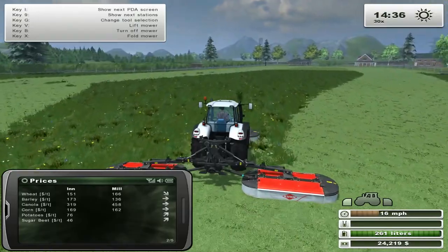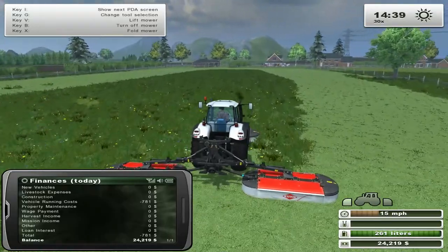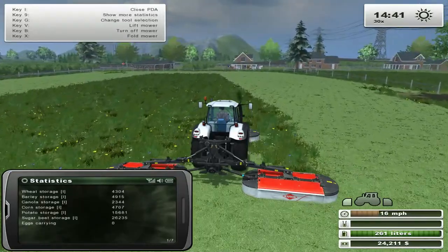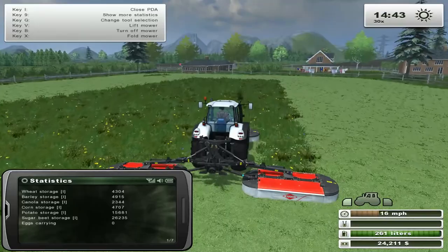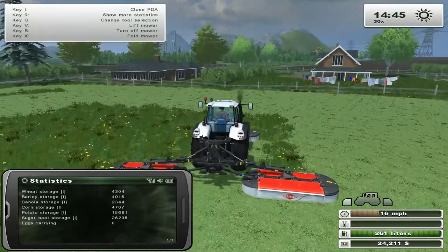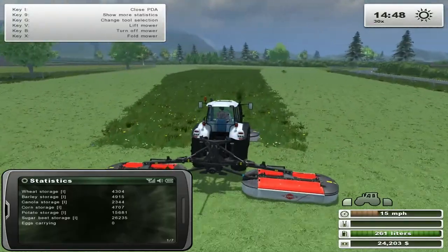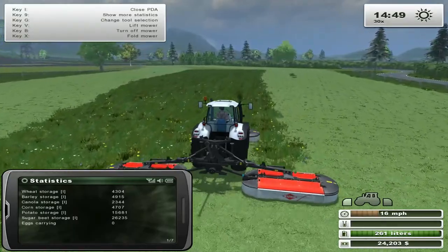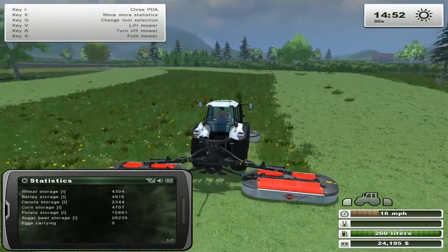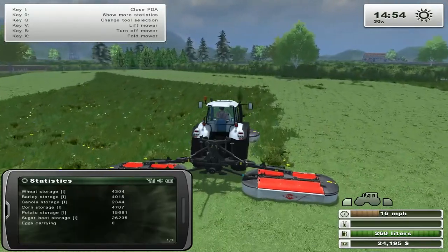I'm not using the blade again. Let's just go to finances — we're at 25 grand profit, no loans, no nothing, so that's good. Statistics: we've got about 4,300 litres of wheat, 4,900 litres of barley, just under 2,500 litres of canola, 4,700 litres of corn, half a thousand of potatoes, and 26,000 of sugar beets. So we can get those sold.